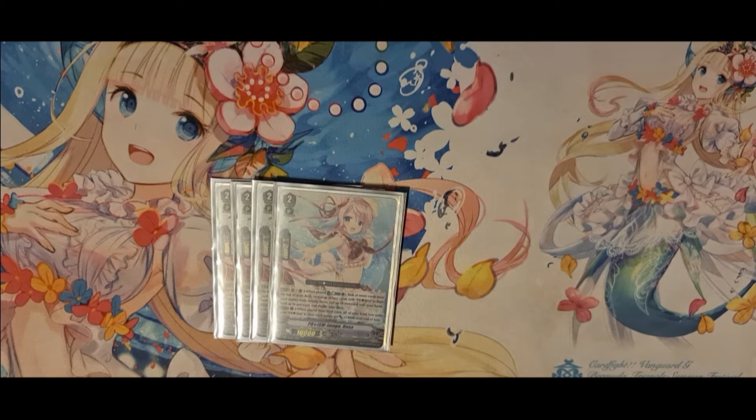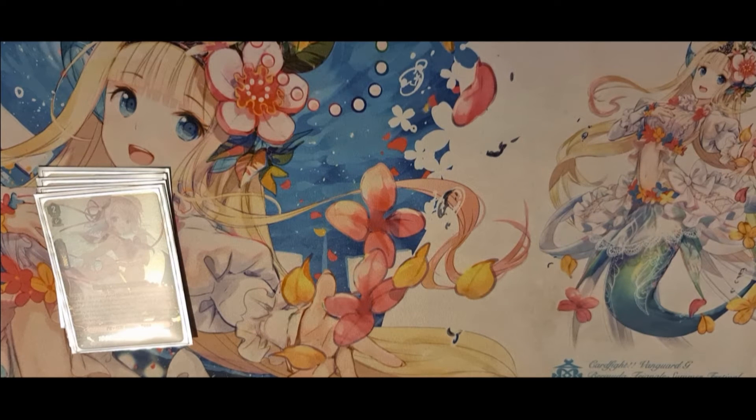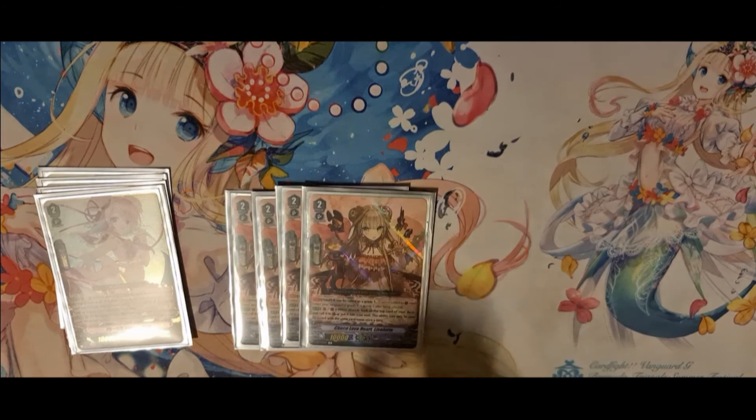Next, we have the grade 2s. I run 4 Rosa, of course. Very good — just CB1, top 7, add any 2 Prisms. You can't go wrong with that skill. It's most of the time going to hit at least 1, and I would say you're probably going to be seeing 2 a lot of the time early on, then just 1 most of the time. Just a very good skill. It fills up the bind zone, which you do need if you don't open Nectaria and you go second. Just super good all around. And you run 4.